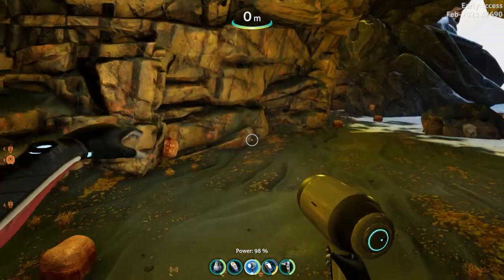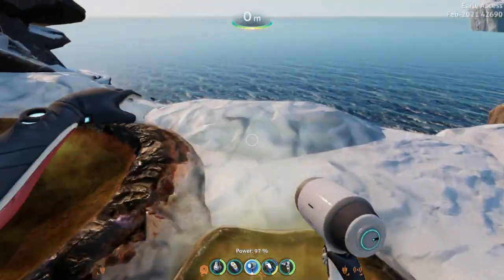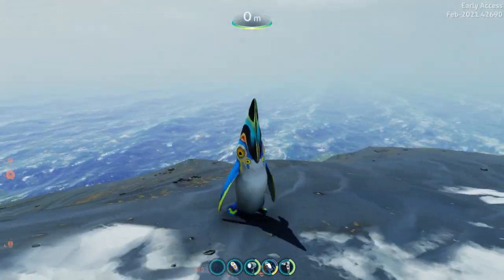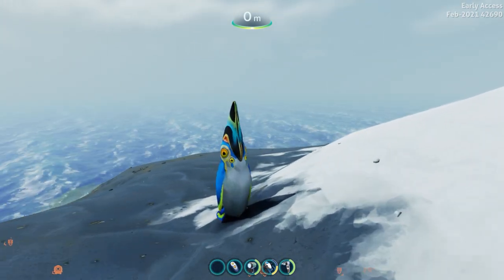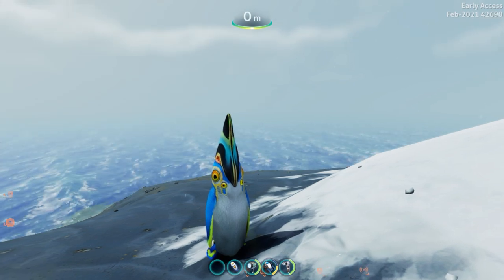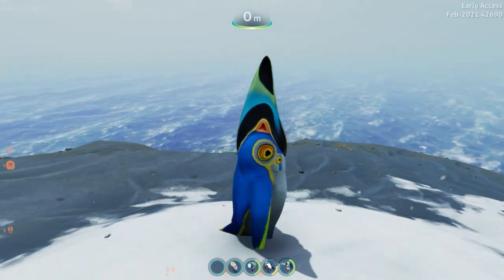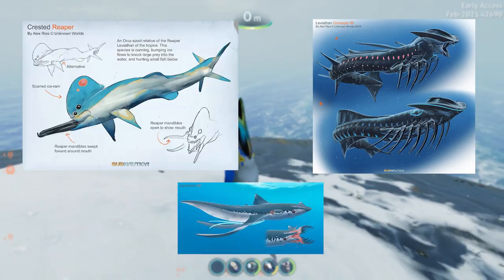Something very interesting about the penguins is that they are very fitting for Below Zero, and it's not because they're penguins and it's like Antarctica. It's that their design goes very well with the original design for Below Zero. In Below Zero there used to be a design concept the artists used called Hidden Threats, just like the Crested Reaper, Squid Shark, and some Shadow Leviathan concept art.